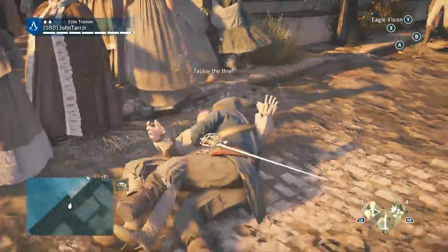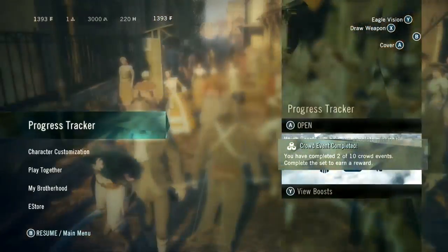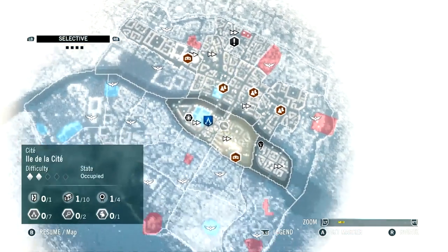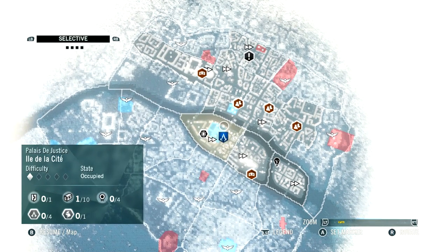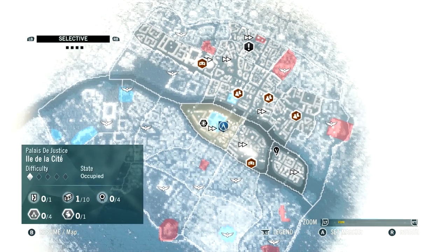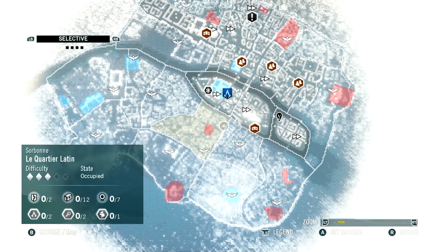But what I can do is tackle thieves and complete side quests. Crowd event! So let's take a look at the map and some of the other systems in the game, because I know that's what you guys want to see. So this is Paris, obviously — one of the main areas within Assassin's Creed. There are a couple different sectioned-off areas like the Palace of Versailles, and some areas that I haven't even opened up yet. But this is the main hub.